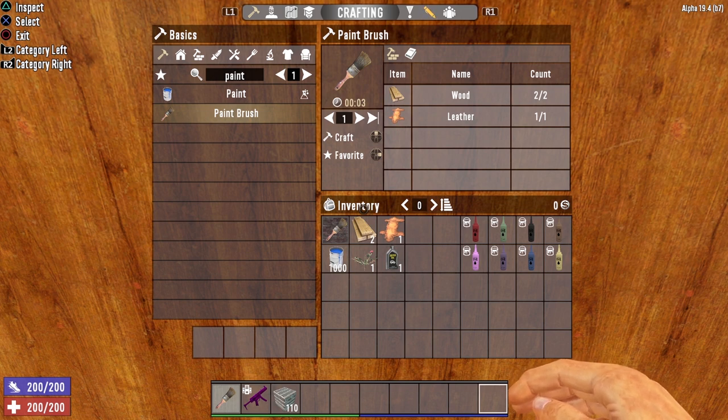To craft a paintbrush, all you need is two wood and one leather — and really, all you need is one. Paintbrushes will never degrade; you can use the same one over and over again. So once you have one paintbrush, you have all the paintbrushes you'll ever need in 7 Days to Die.